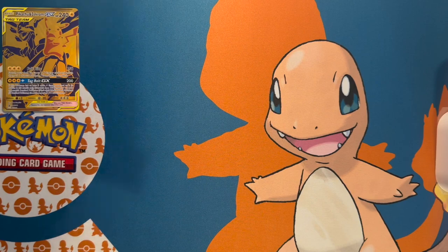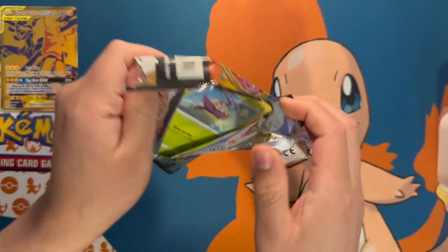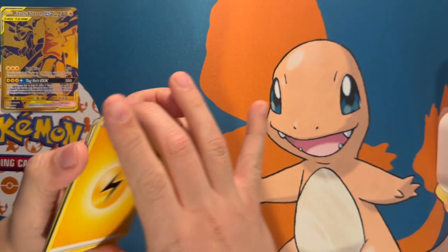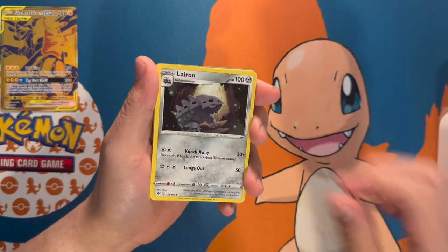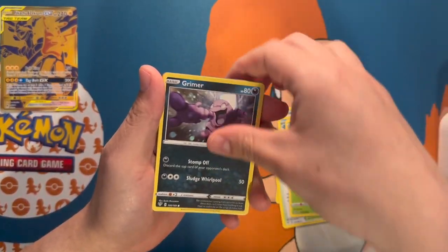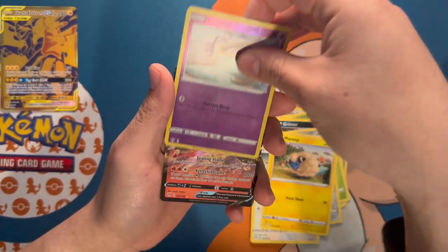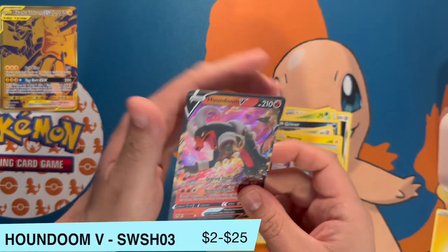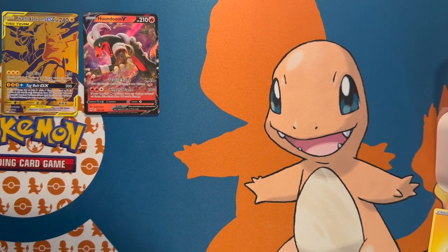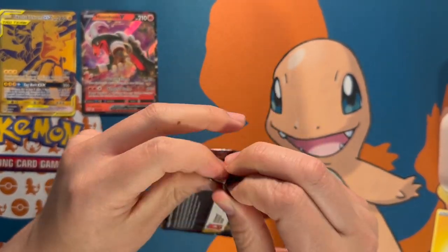Let's get right into it — we're gonna open these packs. We get a Semipora, one pod. We have a Turtwig, Marill, and we got a Houndoom V for our first hit! We'll set that guy right there. This was Darkness Ablaze, and I do not have very many of the Darkness Ablaze cards, so I do need a lot of these.